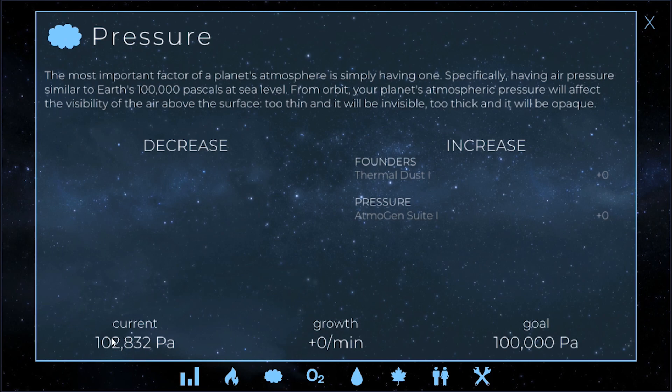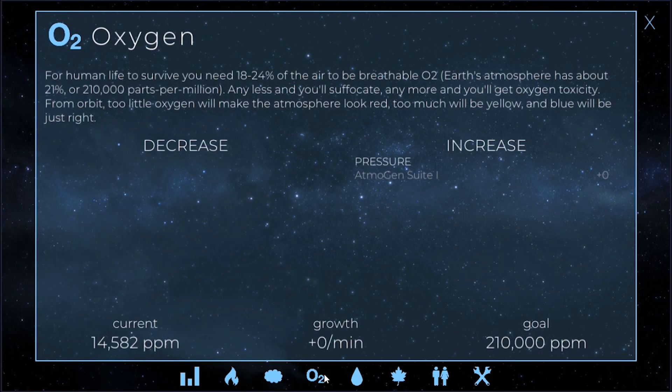If we wanted to lower pressure, we could build a building that lowers it by four until we get closer to the 100,000 mark. I may do that, but for now I'm not going to worry about it.